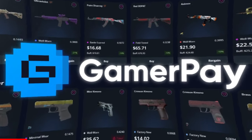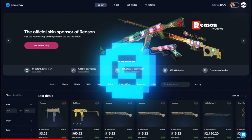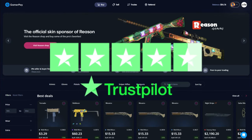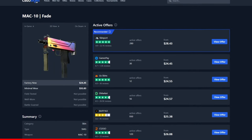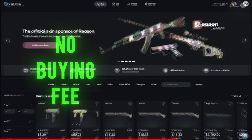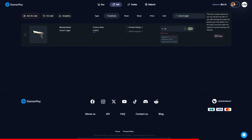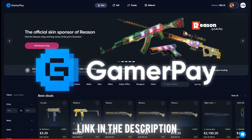Today's sponsor, GamerPay, wants to sponsor you with a free 5 euros on your first 50 euro deposit. GamerPay is an extremely trustworthy peer-to-peer skin trading website where you can find some of the cheapest CS2 skins on the market. Take a look at this Mac-10 Fade — currently the cheapest one is on GamerPay. GamerPay has no buying fee and only a small 3% selling fee, and you can even sell your skins on a trade lock. Click the link in the description to claim your free 5 euros today.